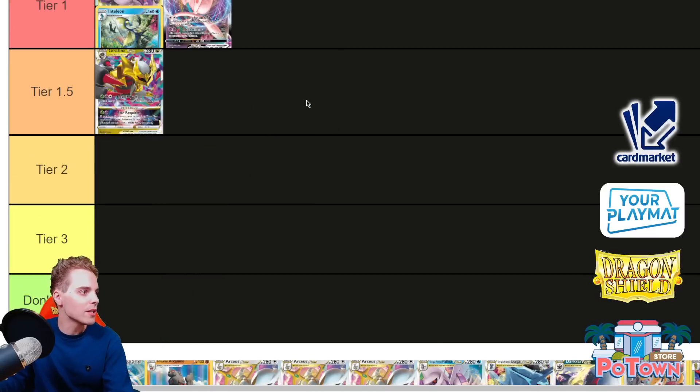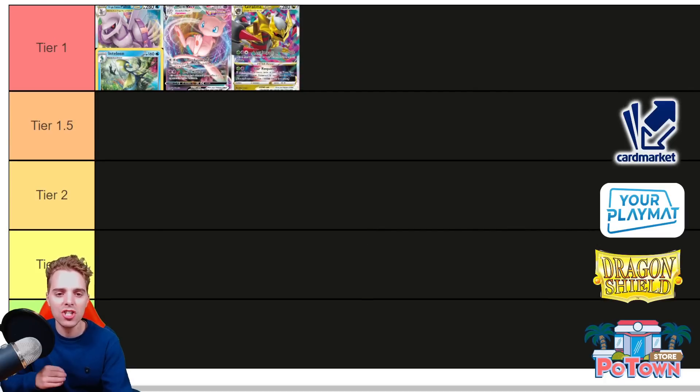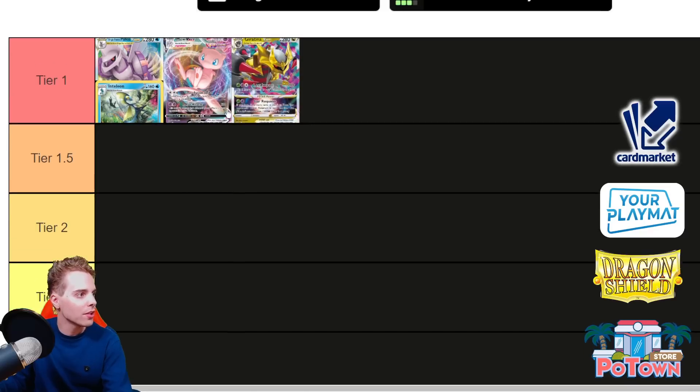Giratina — I want to be putting it in Tier 1 because I've seen some Japanese results and the deck is actually legit. You have Mirage Gate to accelerate two Special Energies from the deck as soon as you have seven cards in the Lost Zone. It's super easy to do with Colress's Experiment and a supporter that lets you look at the top five cards and put some into the Lost Zone. You can also use Comfy, probably the best card of the set — it's like Acroback but cards go to the Lost Zone instead of the discard pile. You can use Scoop Up Net to re-utilize it, draw so many cards, and put so many cards in the Lost Zone. The Star Requiem allows you to one-shot anything instantly, which is why Giratina is fantastic and belongs in Tier 1.